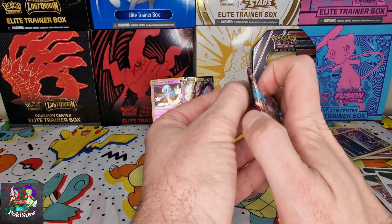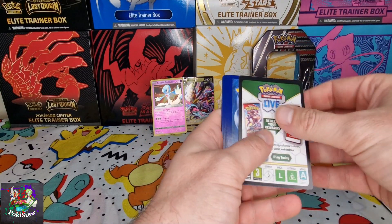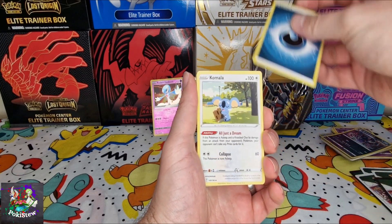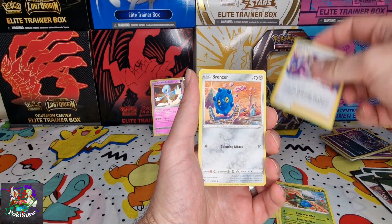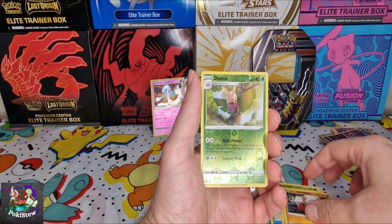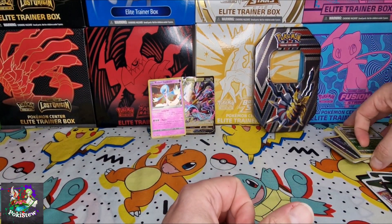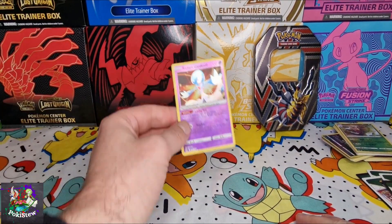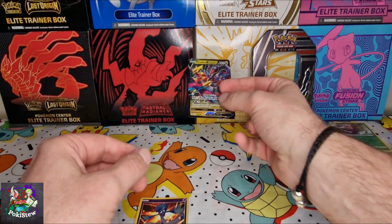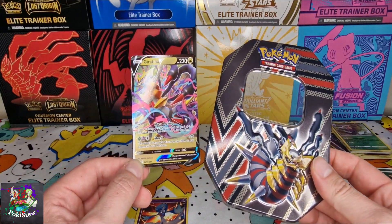Okay, come on — fire! Okay, that's okay, Roserade. So this has been the worst tin that we've had. Radiant Gardevoir and the centering is terrible on that, so that's not a good sign. And then the Giratina promo — obviously this was what I wanted, this is what I got. The tin will be used because that just looks gorgeous.